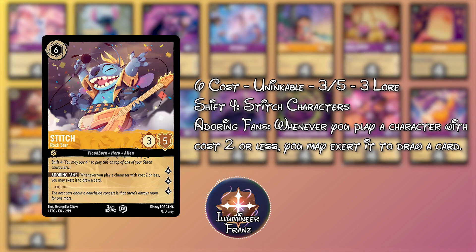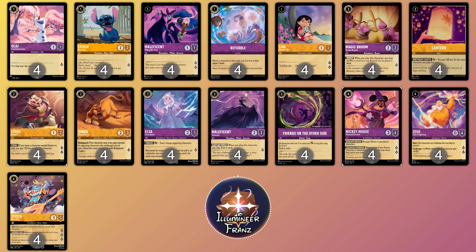Pretty soon you'll overwhelm your opponent and be able to threaten 20 lore with a snap of your fingers. Be careful with playing your lower cost characters too early though, or else you won't have enough of them in hand to play once you get Stitch on the field.